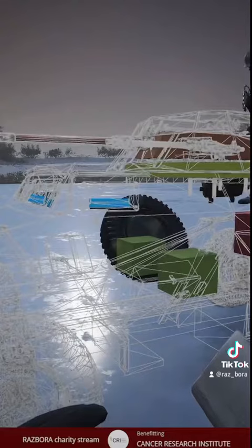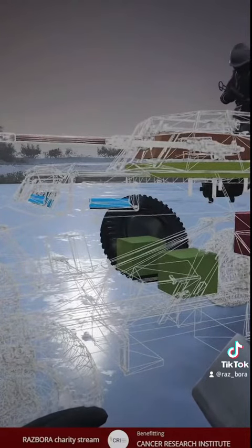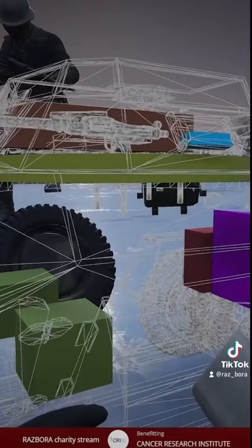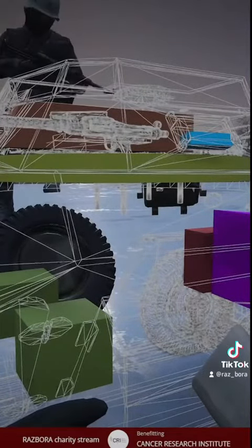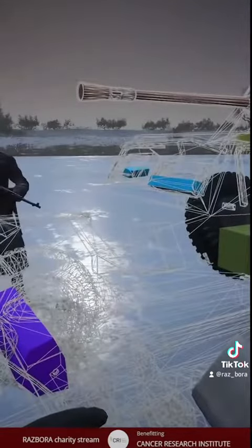The turret ring will affect the gun's turning ability, so the more damage it takes, the less you'll be able to turn — eventually it won't turn at all. Same with the gun elevation: when the gun is damaged too much, it can no longer elevate or depress, so you'll be stuck looking in a single direction.